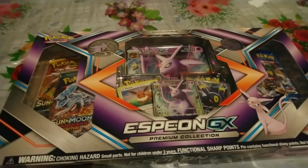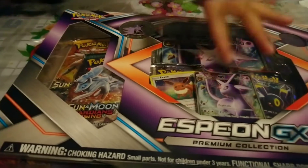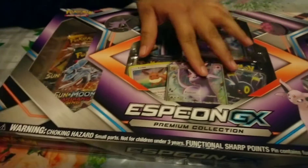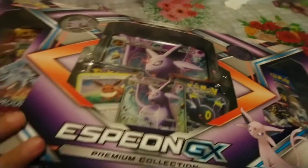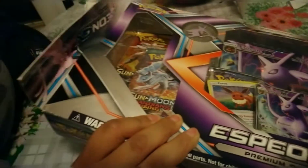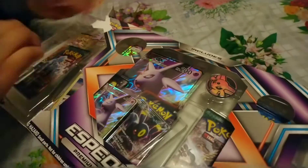Hey guys, my man is here! Today we're going to open the Espeon GX Premium Collection. What's so nice about this box is that you get two GX promos. There's an Umbreon one and an Espeon one — they have the same cards but different arts. You get the same Eevee too, but the Umbreon and the Espeon would be different arts.